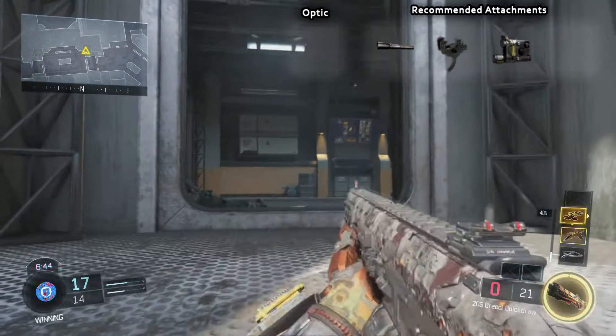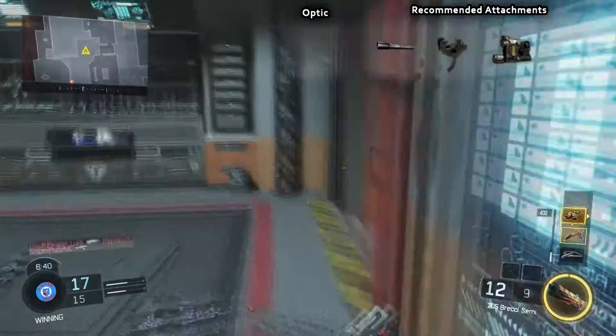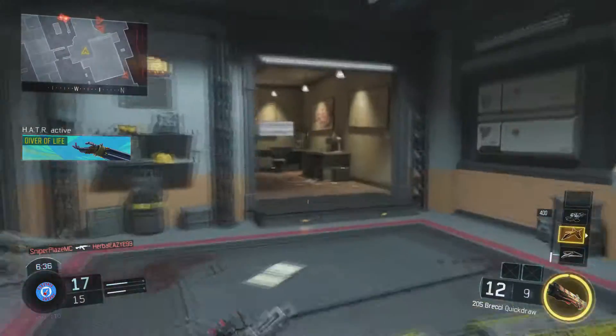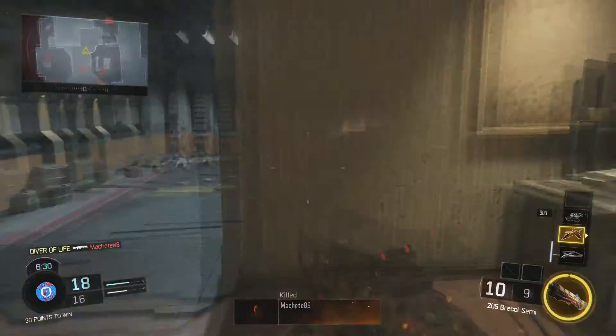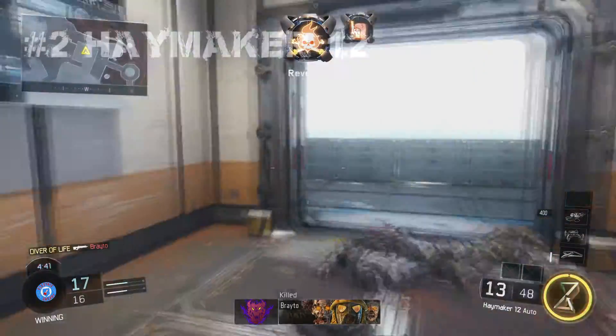You don't really need too many attachments on the Brecci. I recommend long barrel, rapid fire, and laser sight — nothing else really. If you want to throw extended mags on there, go ahead. As long as you hipfire this thing, you are safe. It's reliable, it's not unlocked too late in the game, and it's actually pretty good — that's why it's at number three.